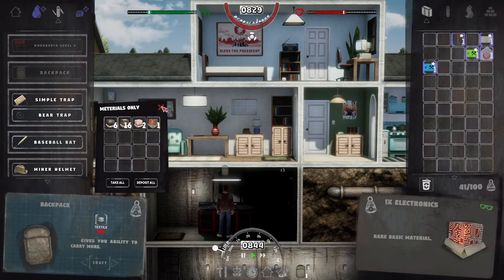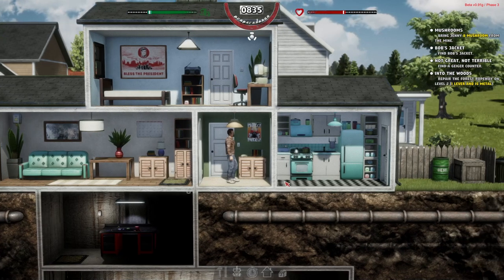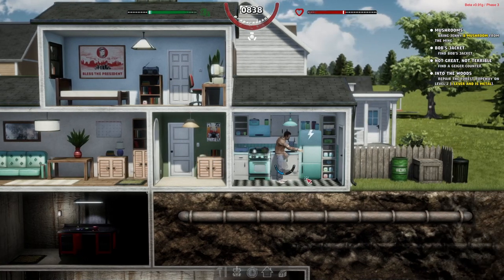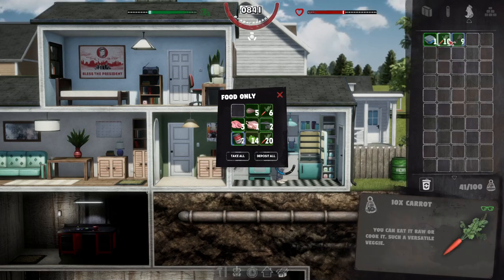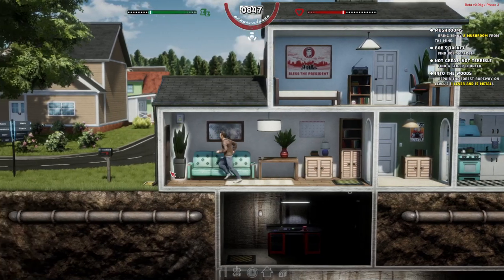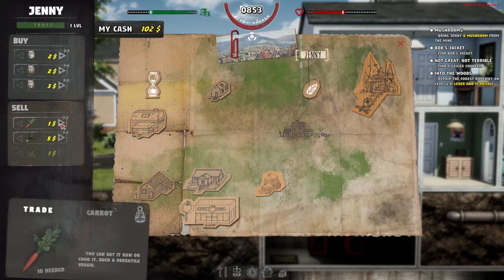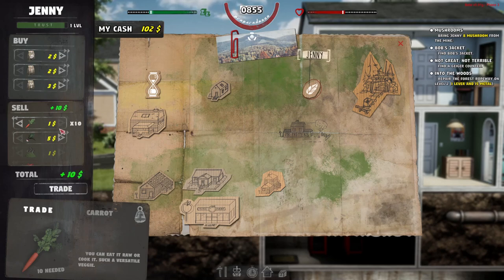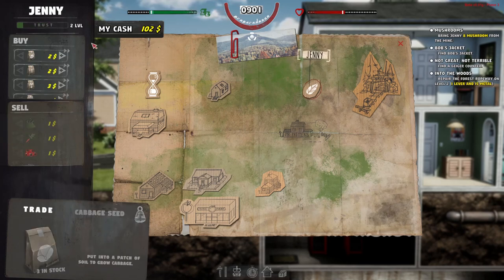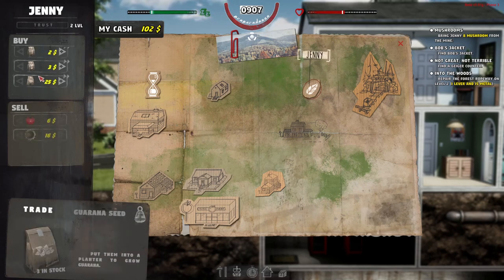The bench actually needs the materials in there - it's a bit like Imperial Galactic Survival if anyone's played that, where you have to put the materials into the large constructors. Do we need the carrots? I think we might just sell all those to Jenny. Oh, we should level Jenny up - there we go. Let's quickly sell all those, we'll make a bit of cash. Oh we just leveled Jenny - sweet! What can we buy off Jenny? Guana seeds, okay fair enough.